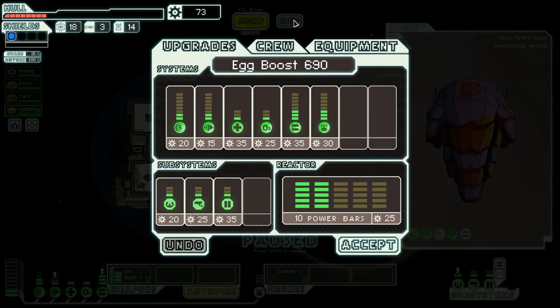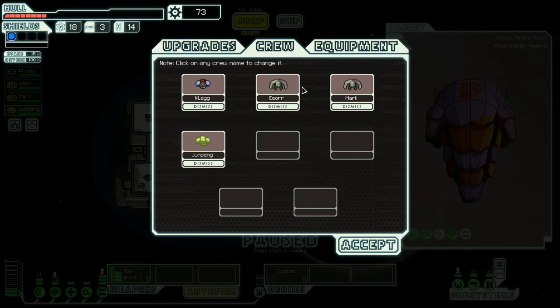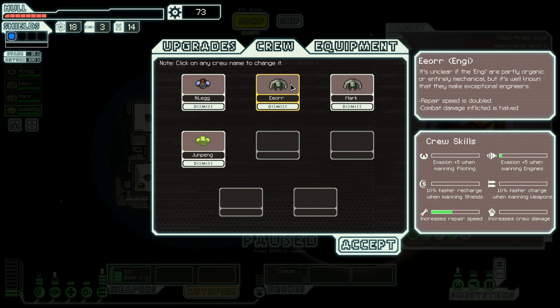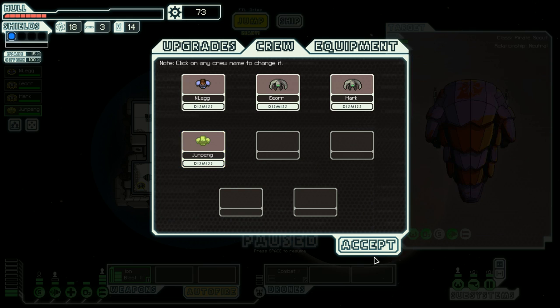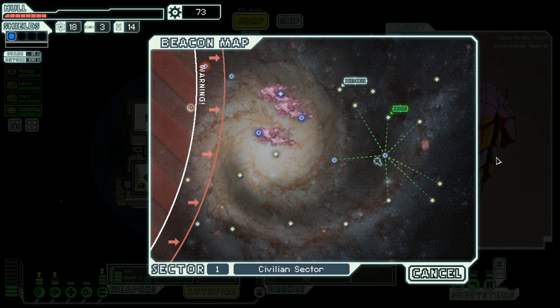I thought there was a way to look at your crew, and there is. Does he need oxygen? This guy is good at — 10% shields. Throw him in the shields! He provides power to the occupied system, that extra boost right there. I like it. These guys provide power to let the power go, but now we remember. Let's press on — what's a guy gotta do to get a store around these parts?